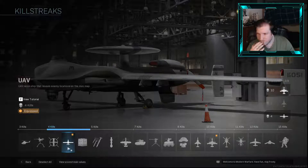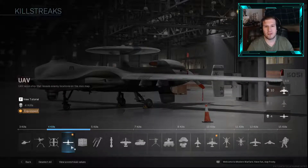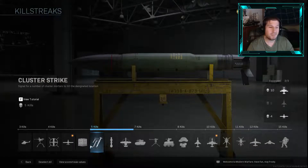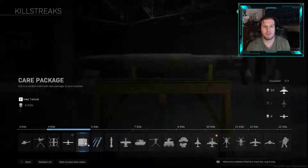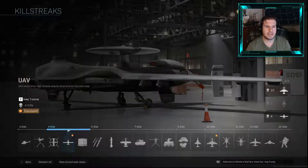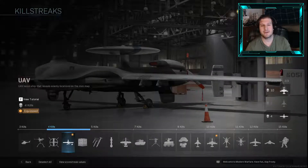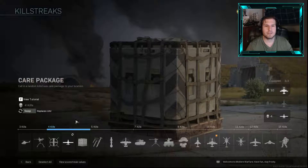Some people are trying to use Kill Chain and Hard Line instead of Ghost, but that's risky. I run Ghost all the time because if you're spotted on the map you're just going to die. The UAV is so powerful in this game that being detected is a nightmare. There are some maps where you can get away without Ghost, but generally you always want it on. The UAV is just super super good — I almost always have it equipped.